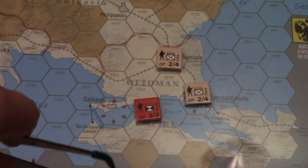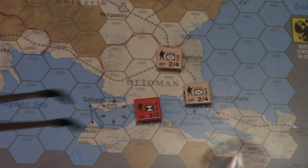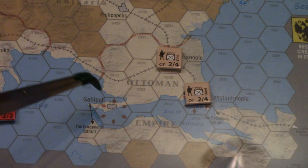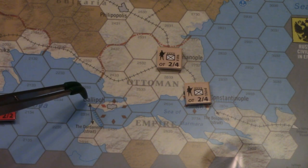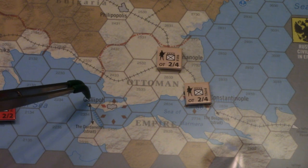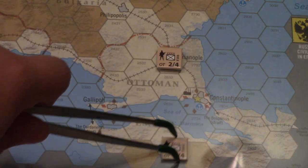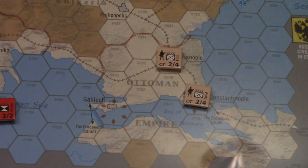There's one problem with that in the area around Gallipoli - none of these areas around Gallipoli are actually ports. As you can see, there's a bunch of coastline, but Gallipoli itself is not a port. The hex to its immediate left, west, is not a port. In fact, the only port even nearby is Constantinople itself, but that port lies in the Sea of Marmara, which the Allies don't have access to.